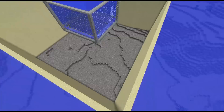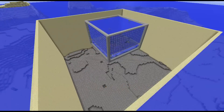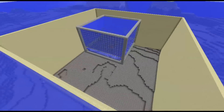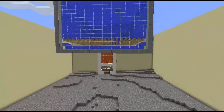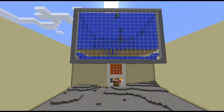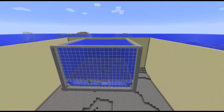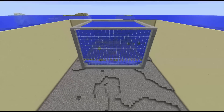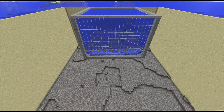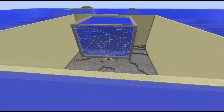This tutorial will be split into two parts. In the first part we will show you how to get rid of all the water and the ocean monument, because you need the ocean monument for this. In the second part we'll show you how to build the farm itself. If you want to skip the first part because you already know how to get rid of the water, there will be an annotation on screen you can click.